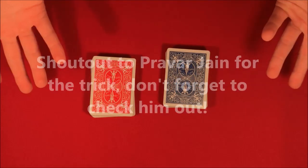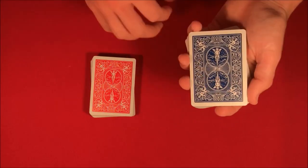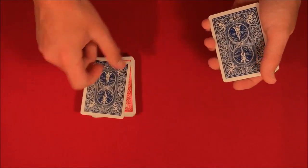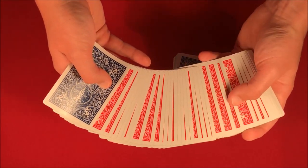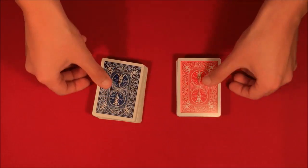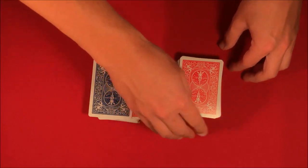To start this one off, I could use either deck — let's say I use the blue deck and I'm going to pick a card, just a random one from the top. This is going to be my card. Then you guys are going to do the exact same thing and pick a random card from the red deck — let's say this one. So it's a completely random selection, and your card goes on my deck and my card goes on your deck.